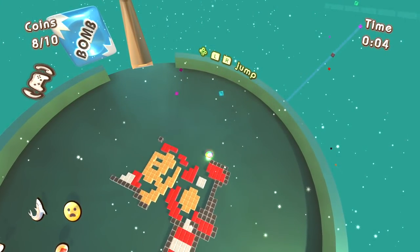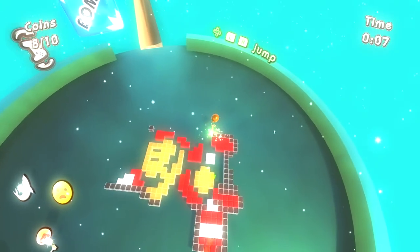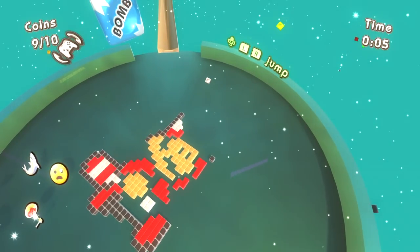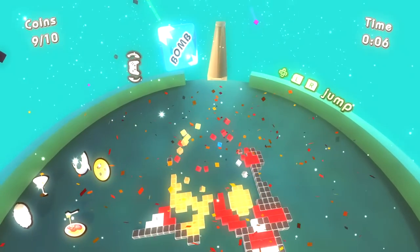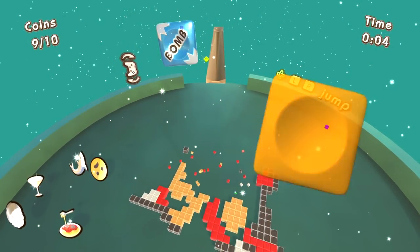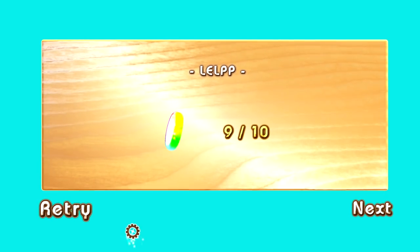We can bounce it around, making it jump, and hope that it kind of lands where we want. Still only seven out of ten coins. We got eight out of ten, which is weird because I only see one coin left. Nine out of ten — oh, I see the last one. We're blowing the heck out of our pixel art. And we did it — I guess we only got nine out of ten of the coins.